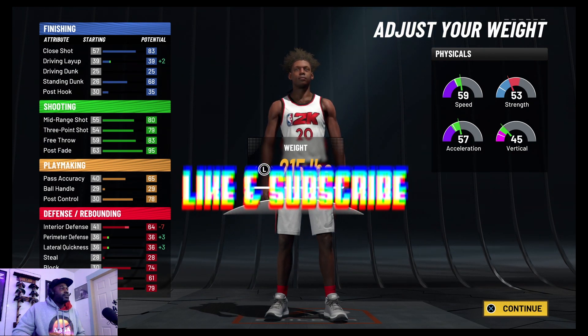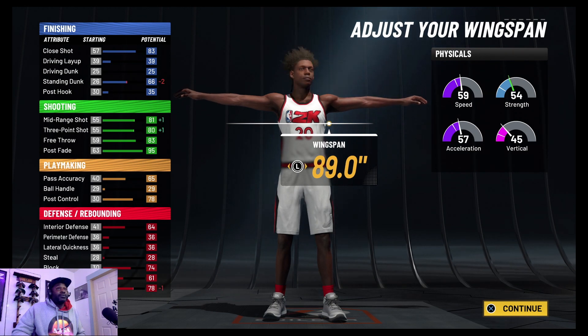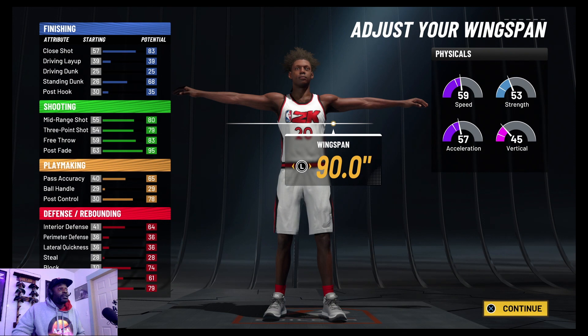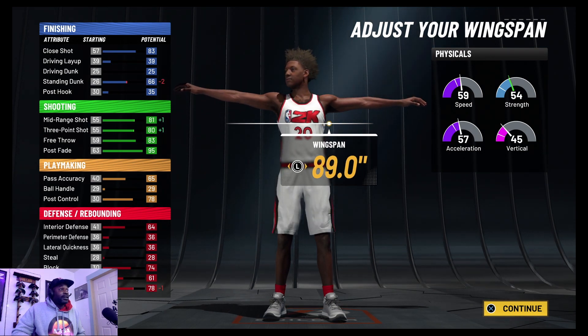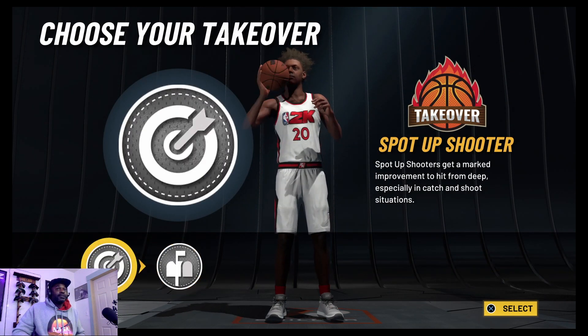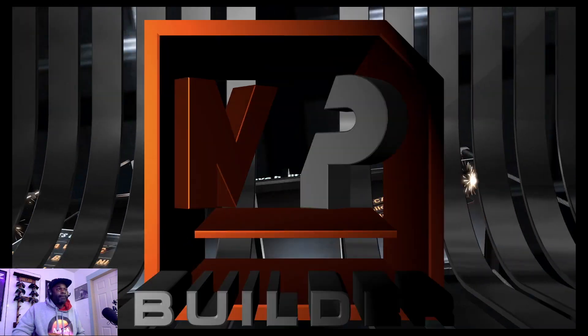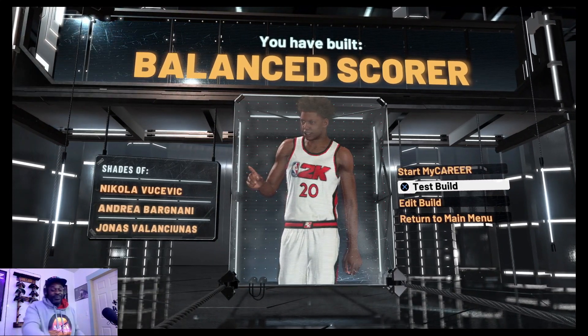Perimeter defense and lateral quickness went up, interior took a big hit — but trust me, in the park that's not gonna matter. We actually go up one more. Look at that — 83! I like that 83, that's straight right there. Boom — balanced scorer, spot-up shooter, of course. That is the build: a balanced scorer at seven-foot-one. He doesn't have alligator arms, he can rebound and play defense in the middle, and you can't leave him open on the perimeter. Let's see y'all create one — that's all I got, it's been your boy EC Rallo.